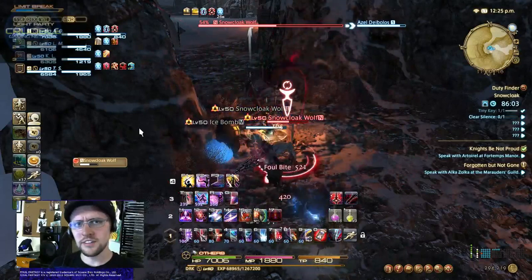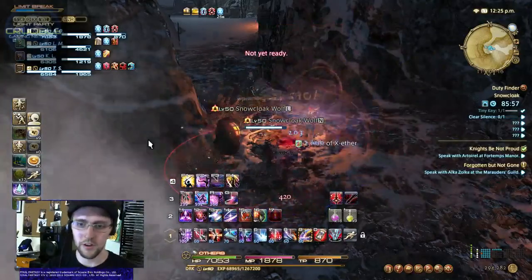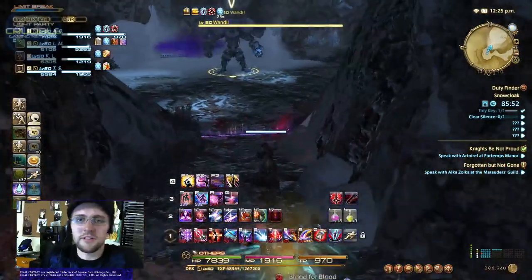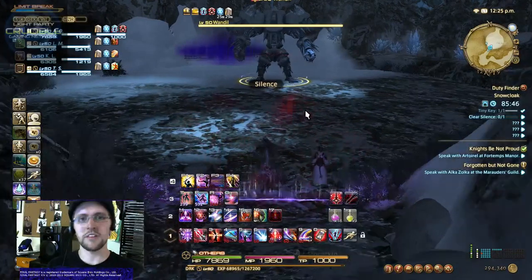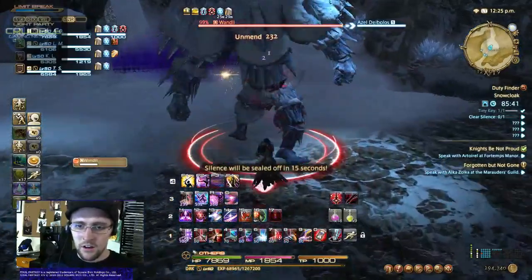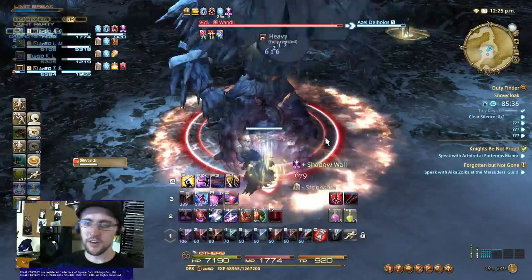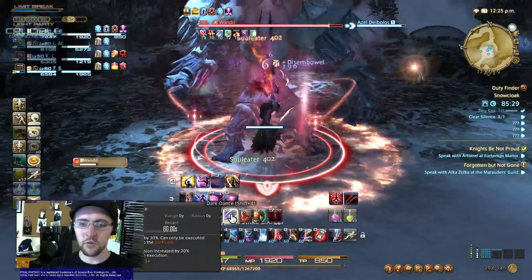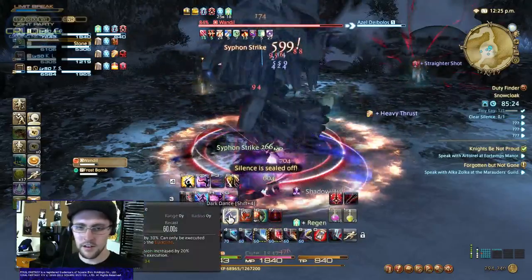A general tanking tip from my experience — a lot of what I'm going to be saying is just from my own personal experience, and other people are going to have different styles of tanking, which is absolutely acceptable. For your boss opener, get your DoTs up first, and then start rotating through your cooldowns. I start off with Shadow Wall, then go in this order: Shadow Wall to Shadow Skin to Foresight to Dark Dance.